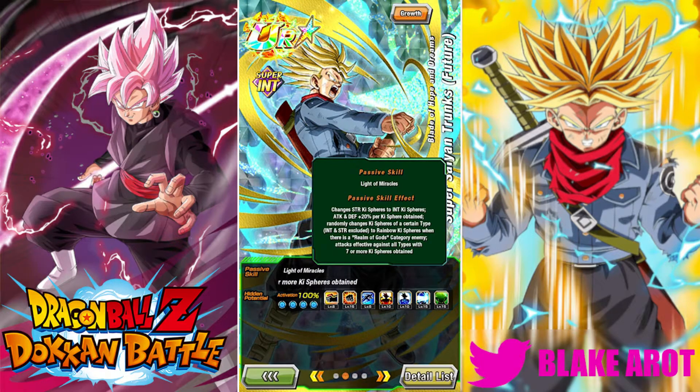Before, it was just attack plus 15% per INT key sphere. So not only did he get 5% more attack and 20% more defense, but he also doesn't need INT spheres anymore — well, INT spheres are probably what you're going to be getting anyway, just because he does make INT spheres. But it did kind of feel weird because if you had another orb changer on rotation with him and they changed INT, then he was just screwed — he got no attack at all. But all that really helps.